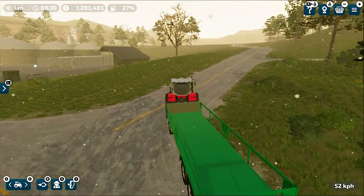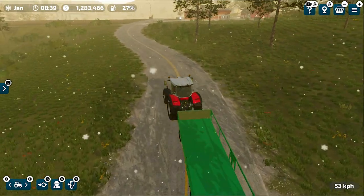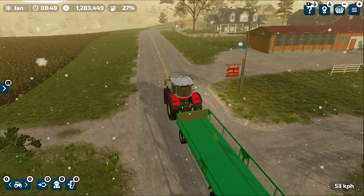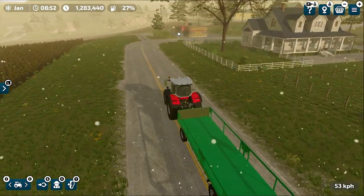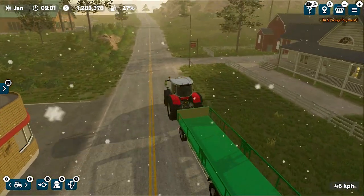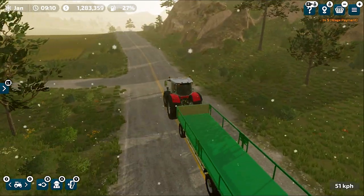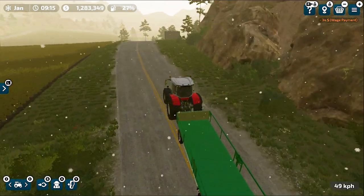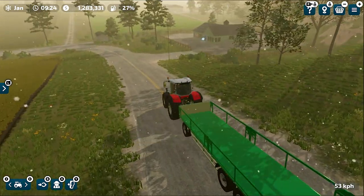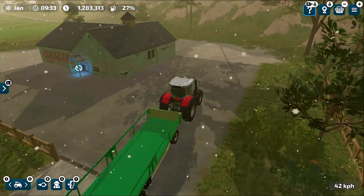This spinnery is not that far from here. Considering our farm is right in the middle of the map, nothing is very far from the farm unless you're going towards the corner of the map. The spinnery is around 400 meters away from the farm. I'm pretty sure you've already guessed we are very close to the spinnery — and here it is.